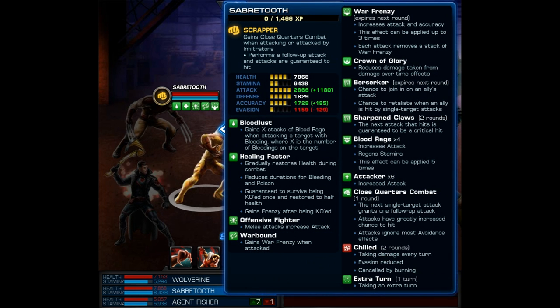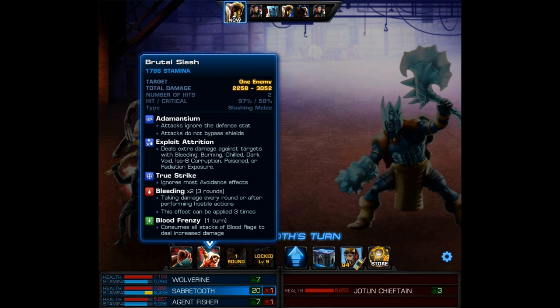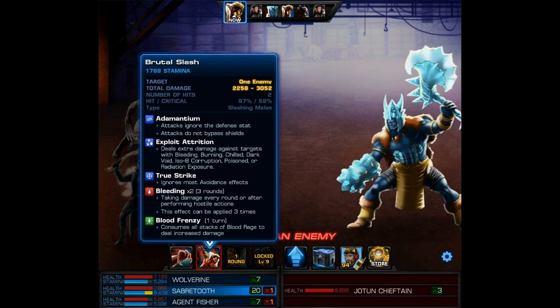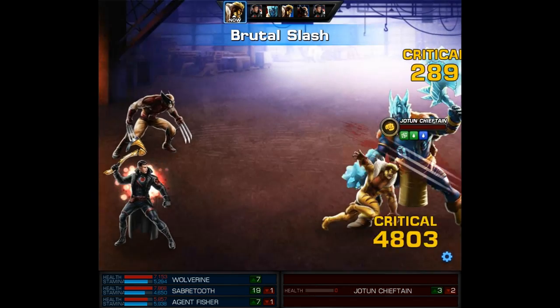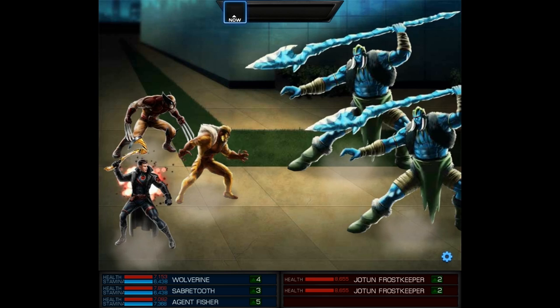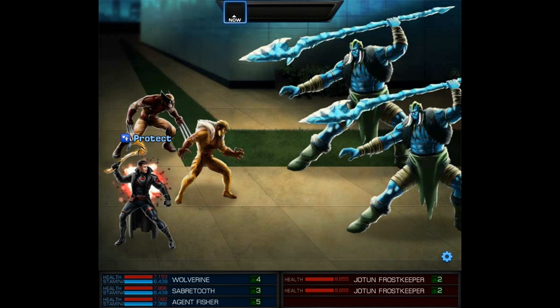Once you have him completely leveled and socketed with ISO — right here you can see him with 4 stacks of Blood Rage and 6 times Attacker. We're going to use his level 2 Brutal Slash and try to finish off this Chieftain. And it looks like Sabertooth is going to do that easily with an Overkill. Now moving on to our second and last battle of the video.